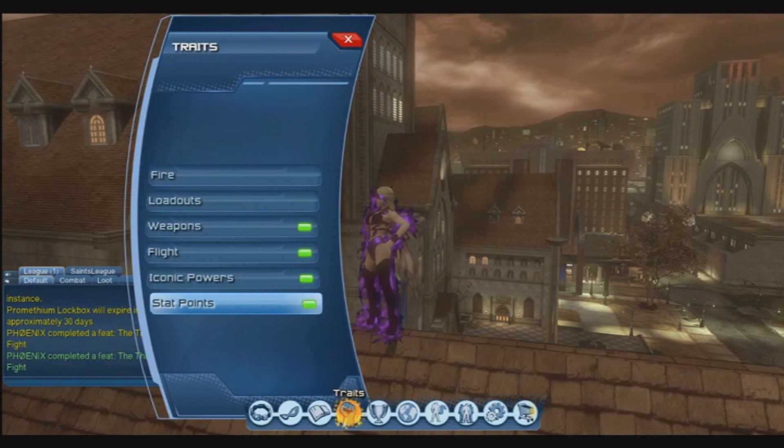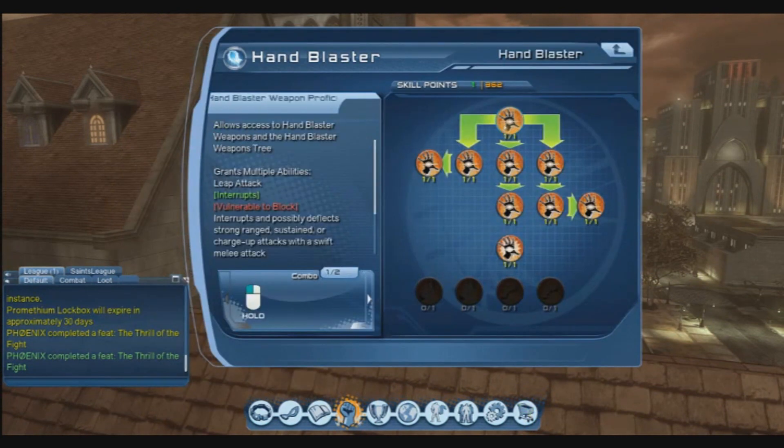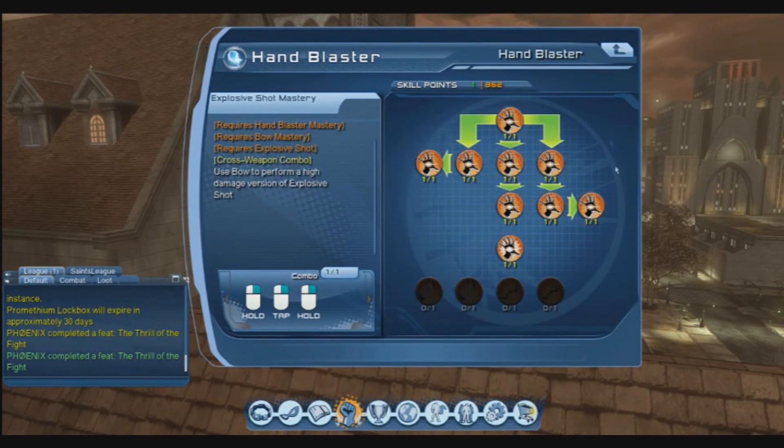To make the leveling easier for you, make sure to spend the skill points you got into your weapon and use the powers you've earned. Right now you can't really make your own loadout, but you'll earn powers up to level 30, so after that you'll be able to make your own.